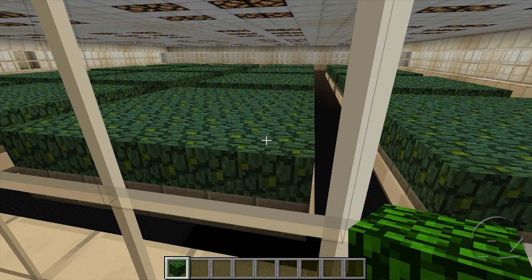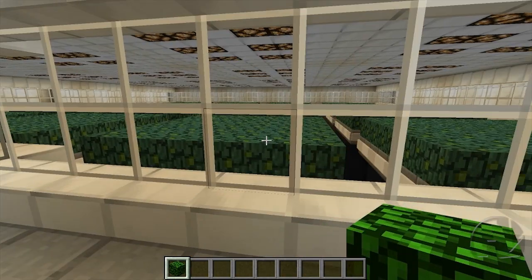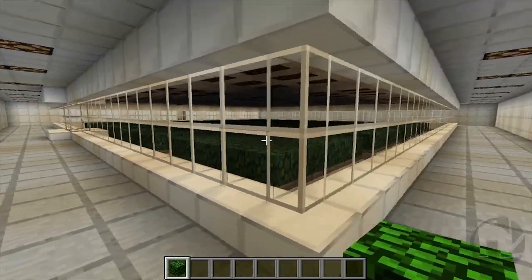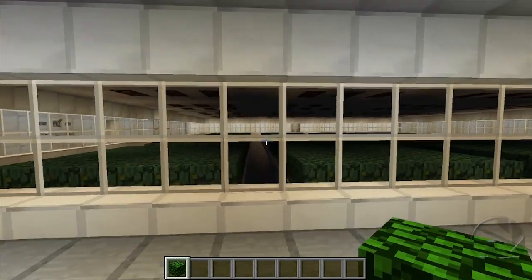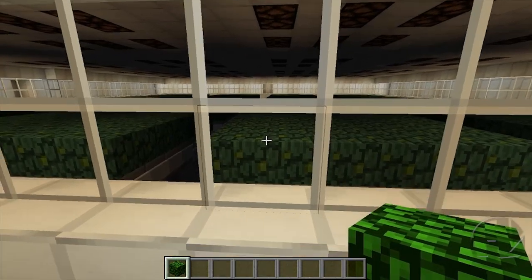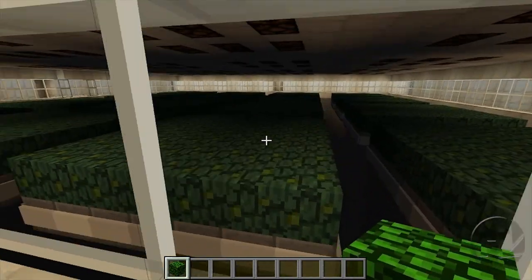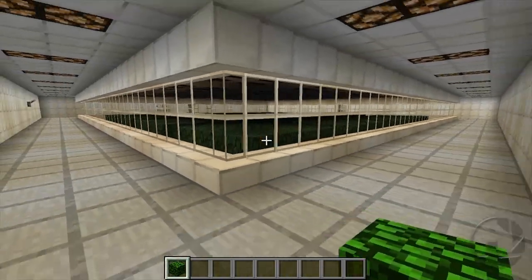I've now switched the graphics over to fast, so let's flick the lights off and see if we get any spawns. Ever since people suggested testing leaves, I've been constantly getting people saying that on fast graphics mobs can spawn and on fancy they can't, simply because on fancy graphics they seem to become a transparent block while on fast they seem to become a solid block. But as you can see, we are not getting any spawns at all.